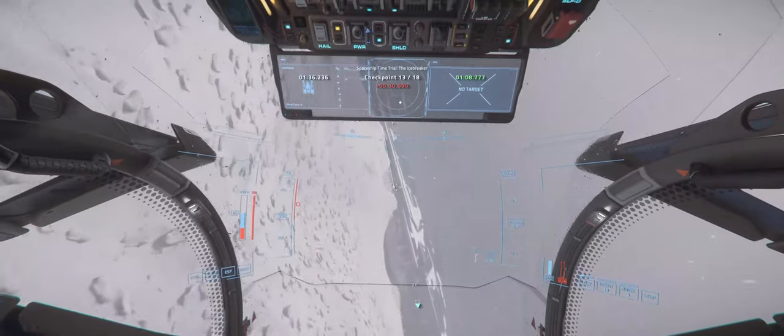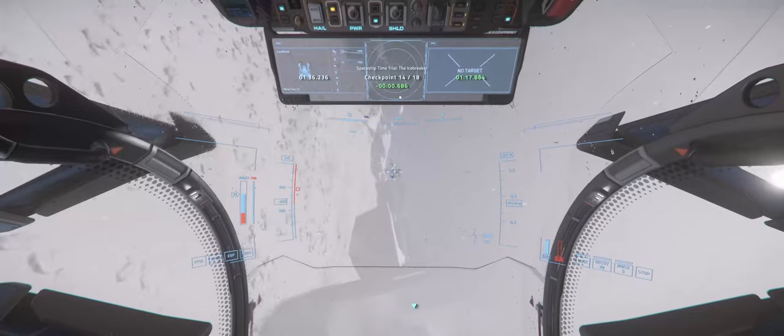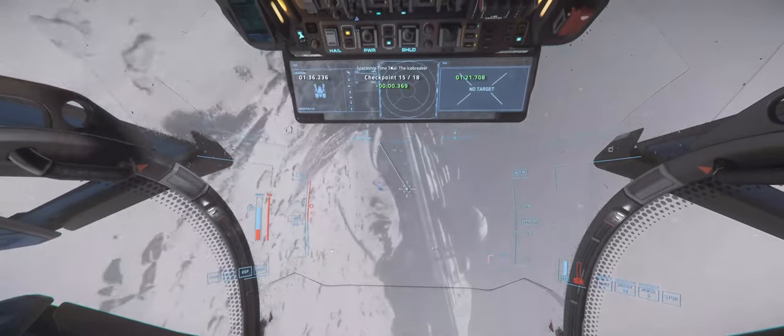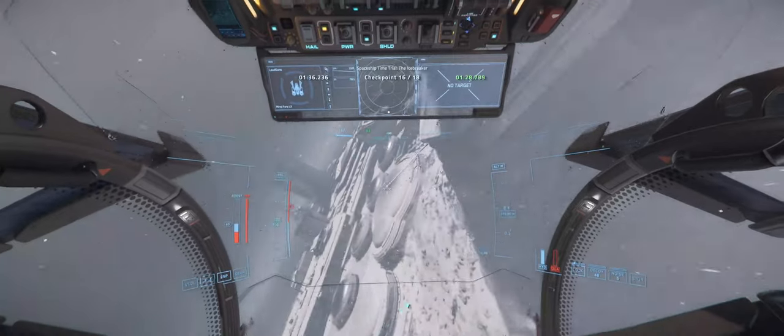I particularly found that due to this thruster setup the Fury feels more forgiving if you resort to base turns than other ships, and it's a lot more able to strafe — particularly with up and down strafing — which I found was really helpful with the ascents and descents in the Icebreaker track. That said, it's definitely one of those ships where you have to be very conscious of speed control, because the acceleration is just so off the charts that you can find yourself hurtling far too quickly into a turn. For those using keyboard and mouse you just have to use your speed limiter to keep that under wraps.